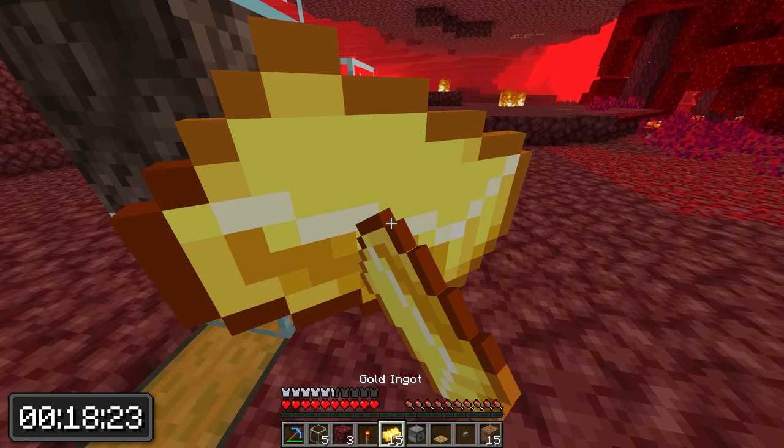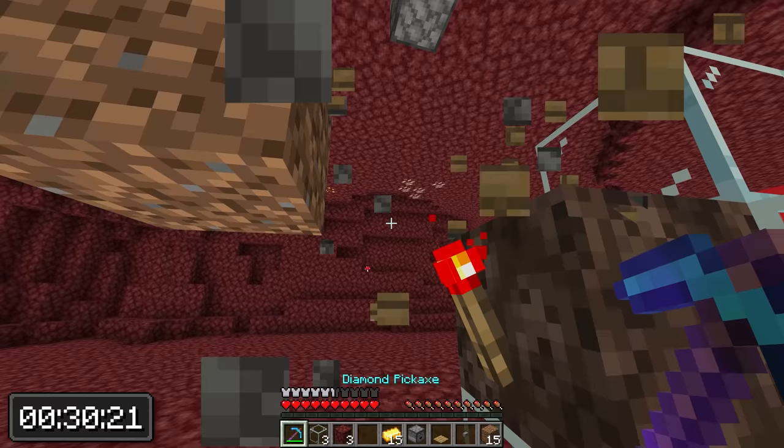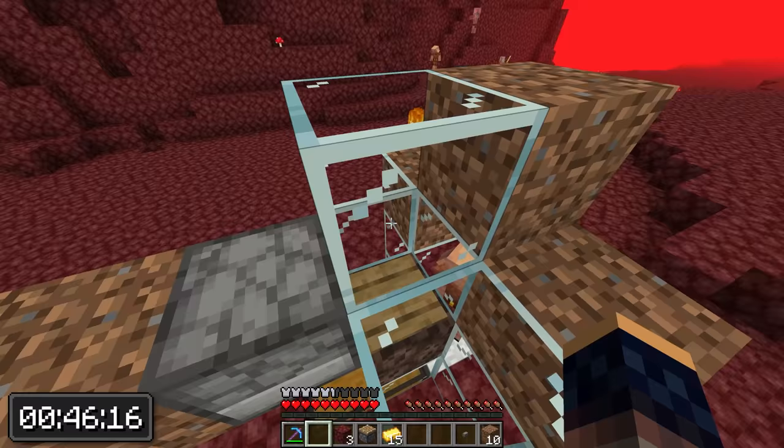Now we need to lure in the piglin, so drop some gold on the ground and wait for the piglin to come by and pick up the gold, then you can push him in. After that, build the last side up and also add a roof on top. Add the pressure plate on top of the soul sand like this. Then replace the piston with a dropper and build some more walls around the pressure plate. These walls are needed so that the gold will stay on the pressure plate and won't be dropped on the ground where the piglin can't get to it.